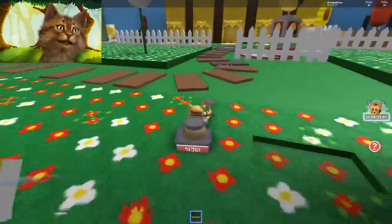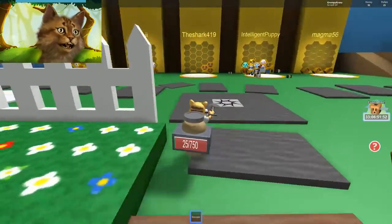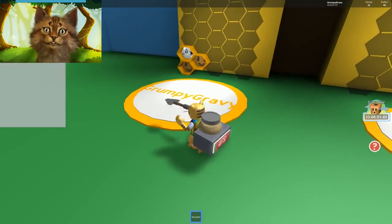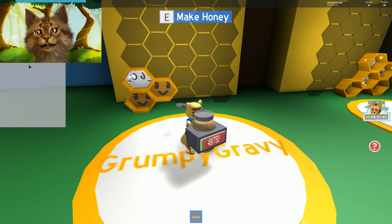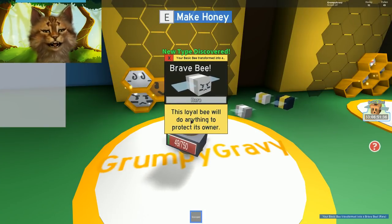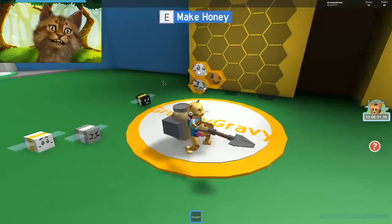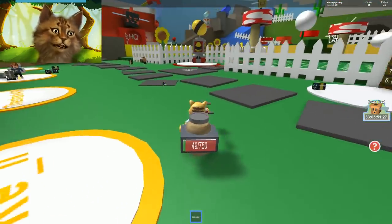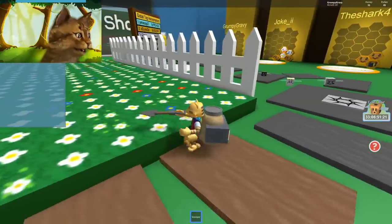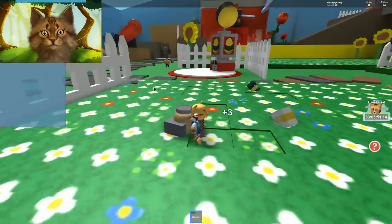So we got a royal jelly. Let's go see what we can get with this royal jelly. So what we can do is we can put a royal jelly in a bee and then it transforms into another bee. This bee will do anything to protect its owner. Nice. So we got a loyal bee now. That's really cool. So we got a rarer bee. The rarer the bees are, the more honey you get. So that's why you want to get them. Let's go collect some more pollen. Let's do this quest for the bear. He loves honey - I guess he loves pollen. I guess he knows how to make honey somehow.